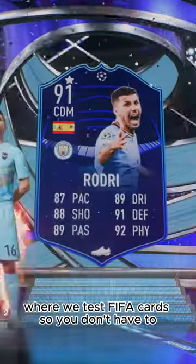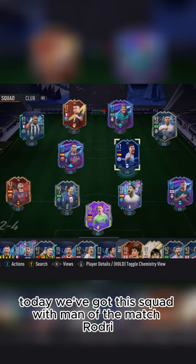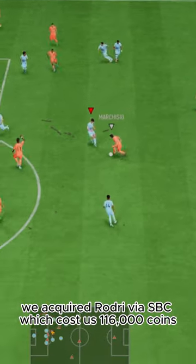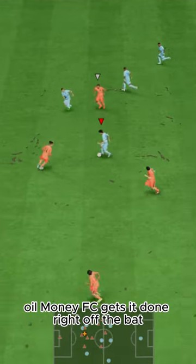Welcome to Baller or Bust, where we test FIFA cards so you don't have to. Today we've got this squad with man-of-the-match Rodri. We acquired Rodri via SBC, which cost us 116,000 coins. Oil Money FC gets it done.